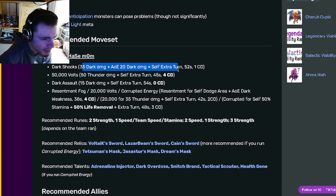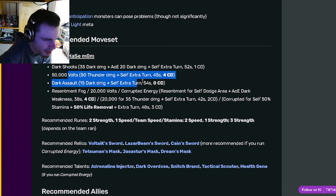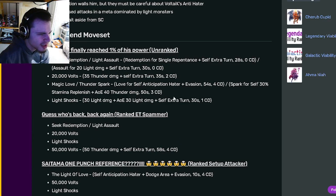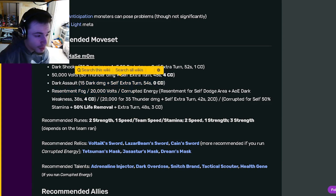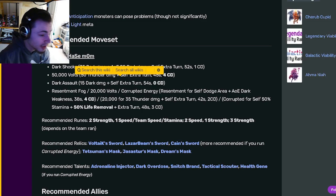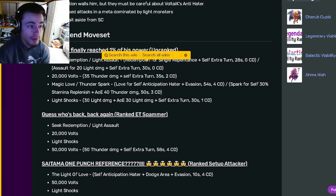Dark Voltic also has some other extra turn moves with some more damage. They're mostly thunder damage, some dark damage. 50,000 Volts does 50 thunder damage, and Voltic the Redeemed actually has that exact move and it does the exact same thing. And then Dark Assault is going to do 15 dark damage with an extra turn, and Light Voltic has a similar one — Light Assault — where it does 20 damage, so it does do slightly more. And they both have 0 cooldown, which is pretty great. Light Voltic's actually costs less stamina as well, so that is a much better move on Light Voltic.